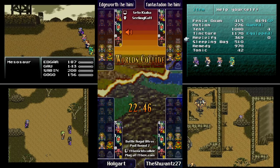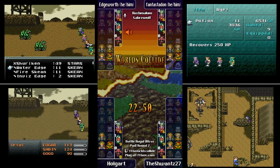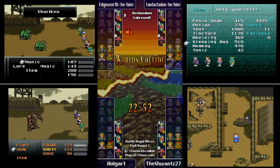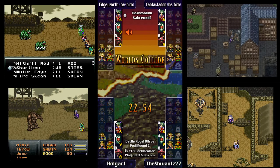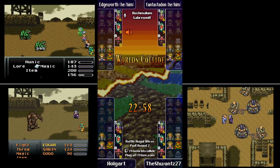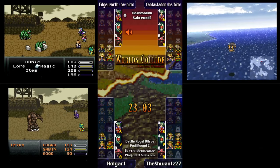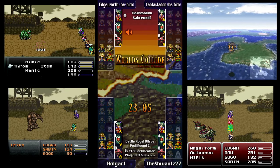It's super close — hard to call. Edgeworth is four characters and three espers, Phantastodon is four and three, Schwantz four and three. They've all got the same progression with great teams, so it should be a pretty fast seed.